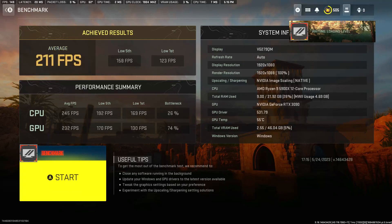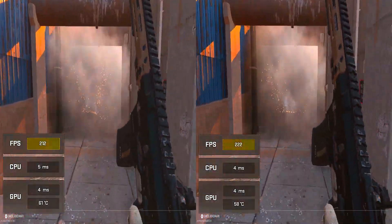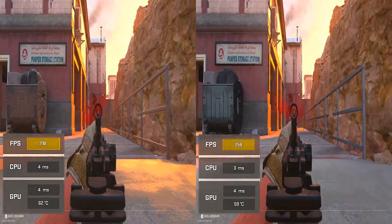After deleting just the options.3.cod22 file, my average FPS jumped to 211 and my average GPU FPS jumped from 209 to 232. You can see here that when I have both tests running side by side, in the second test I only dropped below 200 frames per second once, whereas in the first test I was constantly dropping below 200.